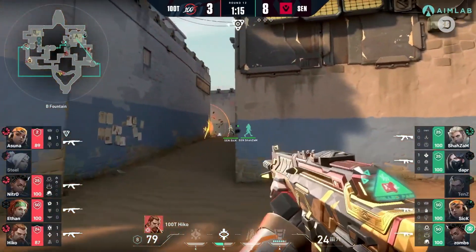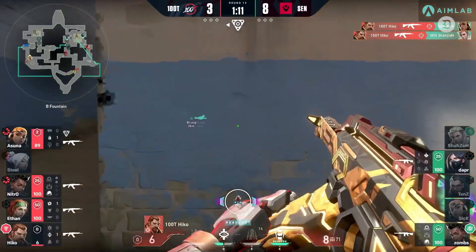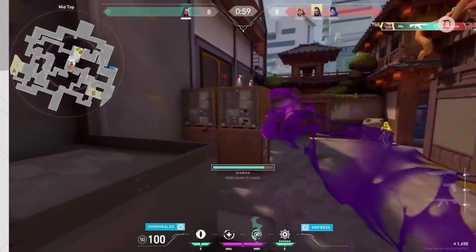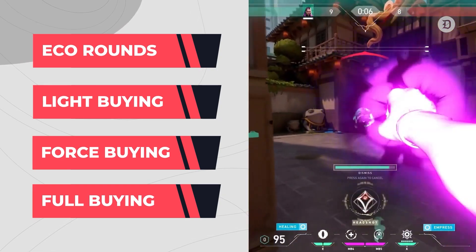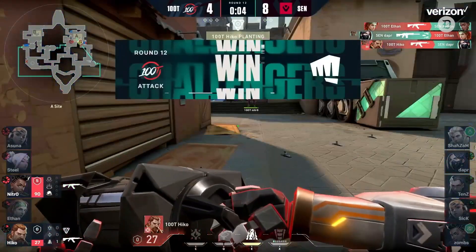Spending your credits wisely is important. Understanding the main four economic strategies will help your team maintain a strong economy and prevent wasted rounds, but only if your team works together. Most Valorant players are familiar with eco-rounds, light buying, force buying, and full buying, but these terms can be a bit confusing to new players. Understanding when to follow each strategy is an essential part of winning in Valorant.